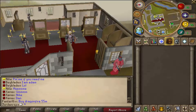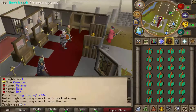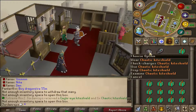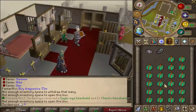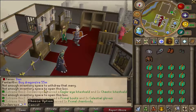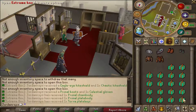So I'm going to open a few extreme boxes to demonstrate what's inside them and most probably time lapse it. I need inventory space — let's do two spaces. Let's see — two chaotics, well not two chaotics, one eagle eye. We need a lot of room, so let's just do that. Primal boots, celestial gloves — it gives a little notification in chat as well — a primal chain body, and a primal plate body.